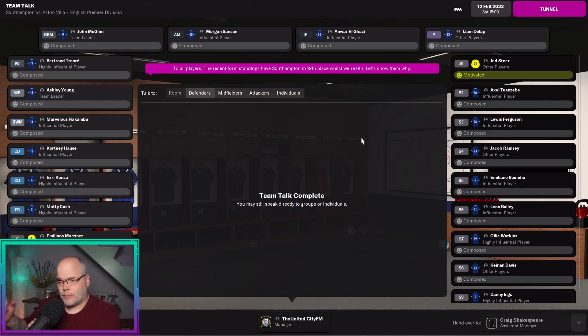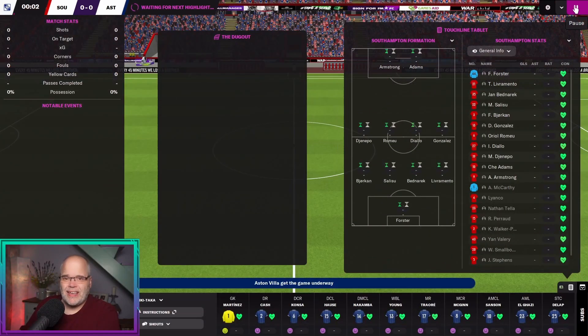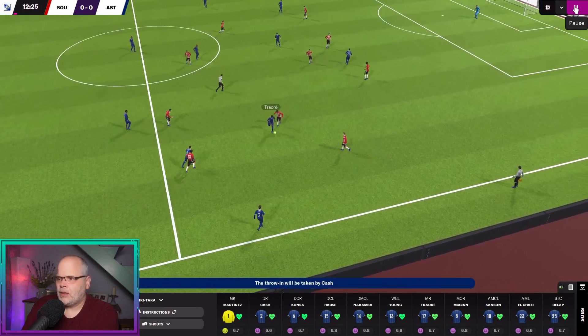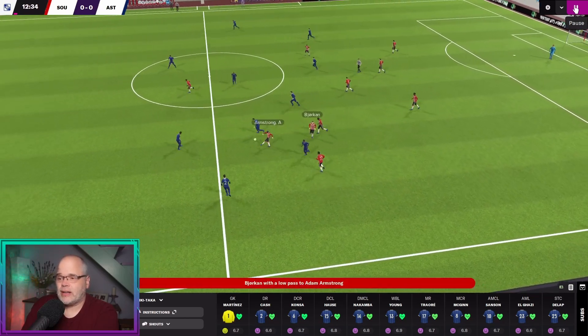For the team talk I've gone with 'pump the fist' — trying to rile them up. We're away from home but it's good opposition: Southampton currently sit in 19th in the form guide, us in sixth. Buendia and Bailey are on the bench today simply because I need them playing well for the next three matches. This was the last opportunity to rotate the squad before that series of very tricky fixtures where they'll need to play all three in a row. Today was our chance to rest a couple of players against a team that's clearly struggling.